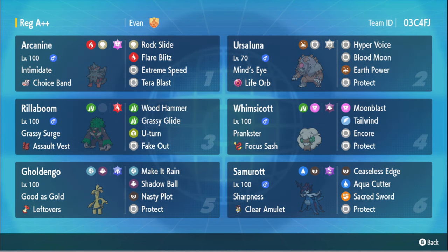I'm not really going over their movesets just because you guys should already know what these mons do — they're very common and I've gone over them a million times. With that said, Samurott we don't see very often. And the cool thing about Samurott, the Hisuian version, is that not only is it a Water-Dark typing, but it gets its own signature move called Ceaseless Edge.